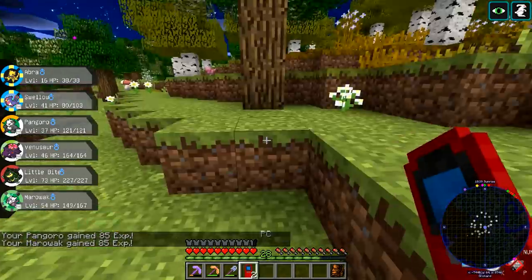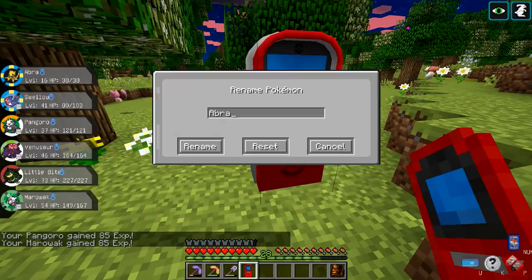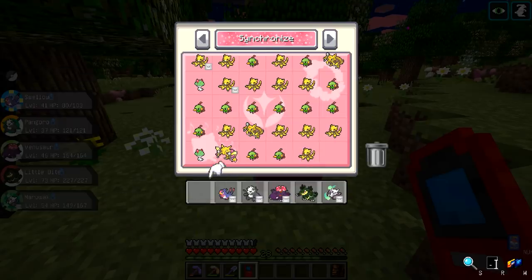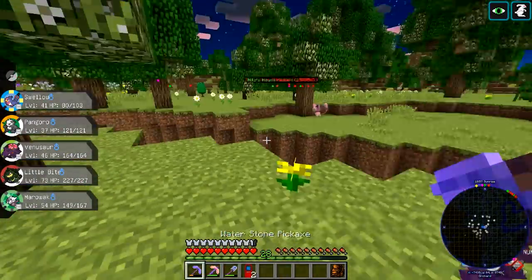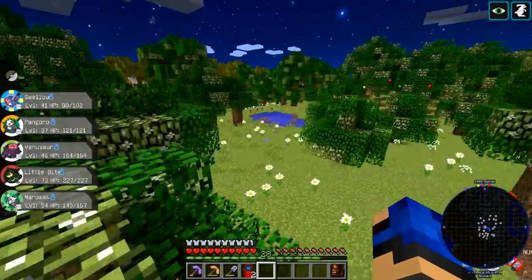I'm going to spend half an hour of the episode trying to catch the stupid thing. Are you voting here? I feel like I have to catch my own synchronizers. I want to fill in the bottom two layers and then that'll be enough space. I'll start cutting down flowers then - Abras are easy to catch.